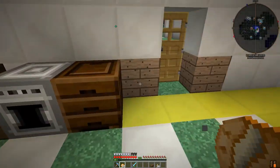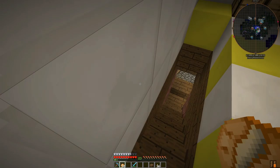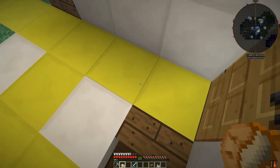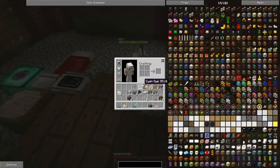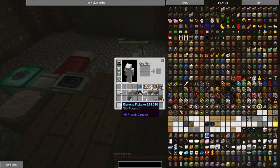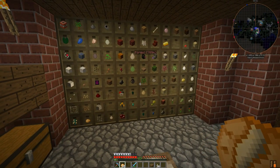Hello and welcome back to some more Eternal Grove. This is episode 28. This episode we are going to try and get one of those glazed cloud thingies — the cloud spawner — to see if we can spawn a blaze.